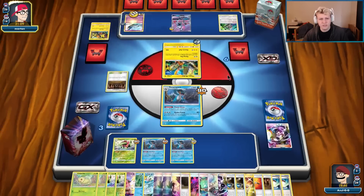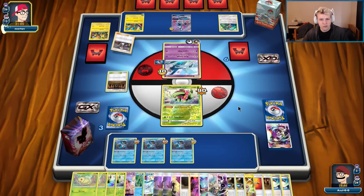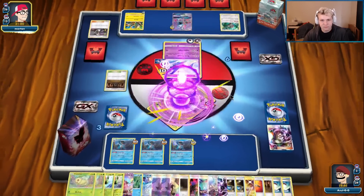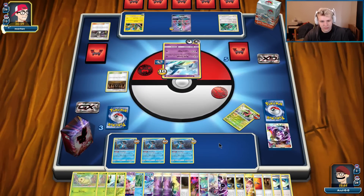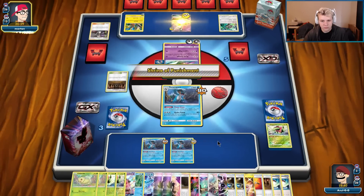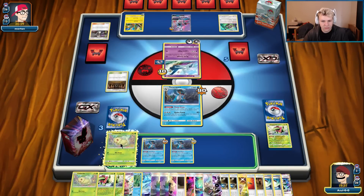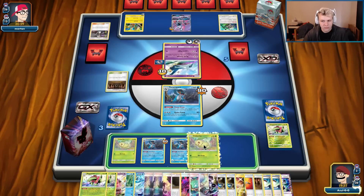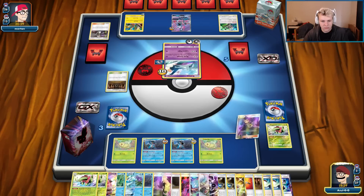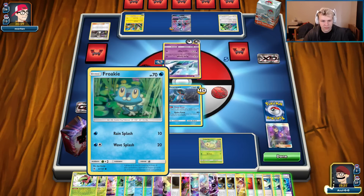He plays a Rainbow as well — not a huge deal. He's gonna KO my Meganium — that sucks. Send up Swampert. He can do 70 next turn, but we can bench double Chikorita here so we're not in trouble. Bench Chikorita, Chikorita. Acerola the Swampert, trying to reduce damage in play. I think this is fine — then pass.